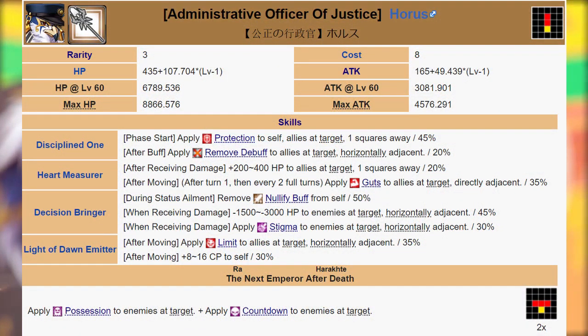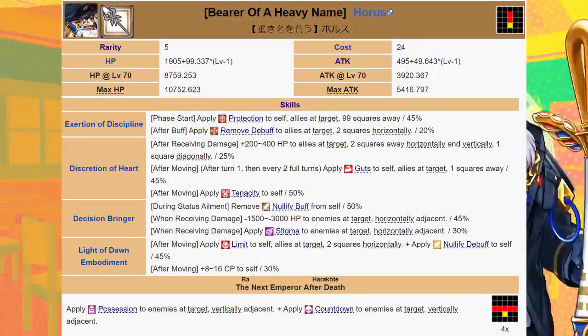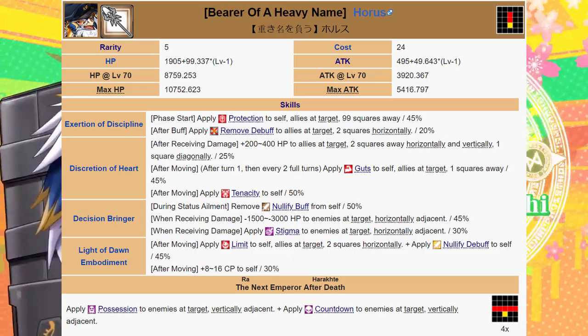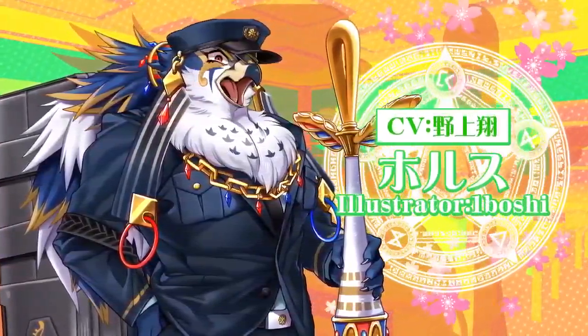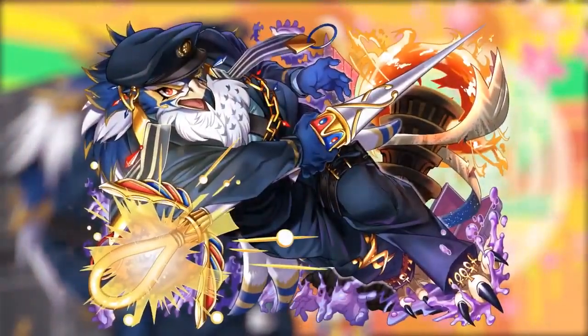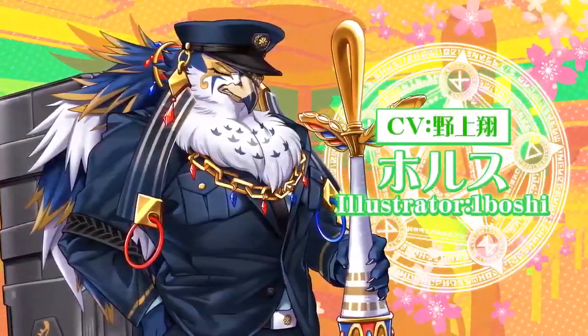However, as much of these buffs are dependent on moving, his functionality is strongly crippled by movement-disabling debuffs. Bring him to quests right for debuffs that do not disable movement and for quests that inflict lethal damage. He would pair well with any unit that can benefit from Limit and that can manage the off-turns he cannot provide Guts. His near-constant Guts is extremely exploitable with the right positioning and game sense, such as by swapping him and his allies between the front and back to continuously and safely exhaust Guts while simultaneously refreshing it.